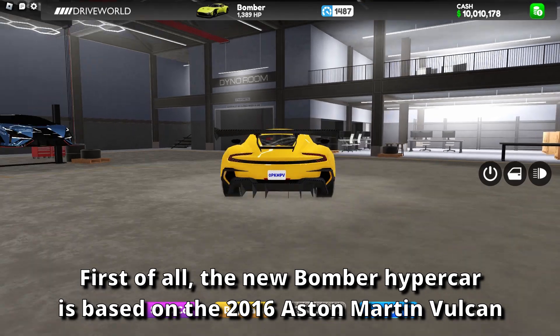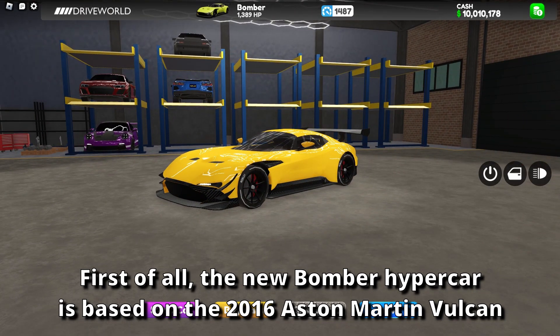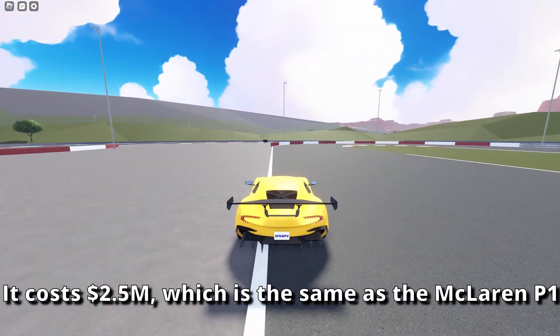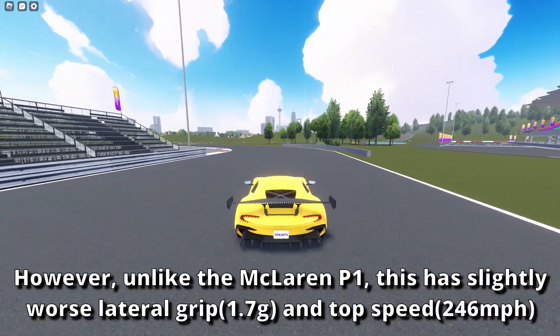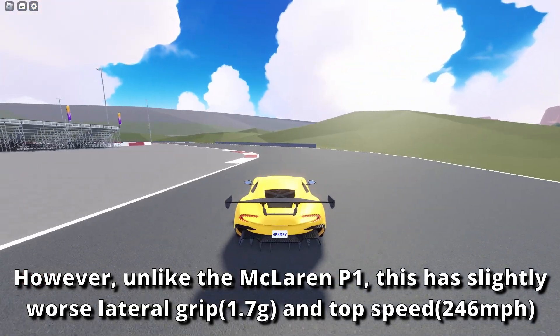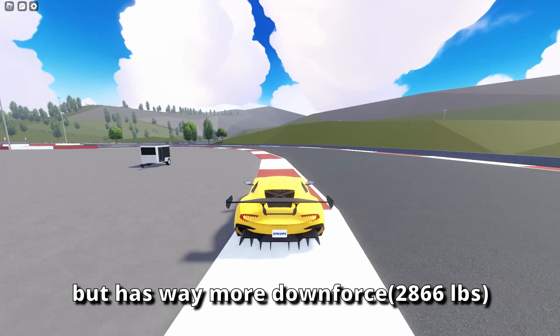First of all, the new Bomber hypercar is based on the 2016 Aston Martin Vulcan. It costs 2.5 million dollars, which is the same as the McLaren P1. However, unlike the McLaren P1, this has slightly worse lateral grip and top speed, but has way more downforce.